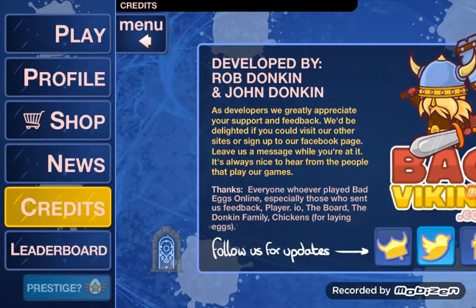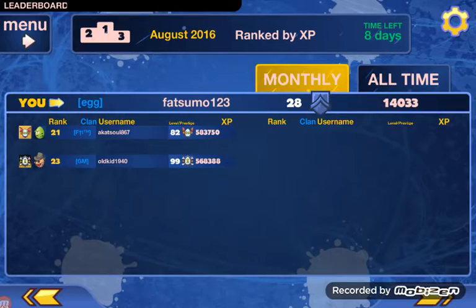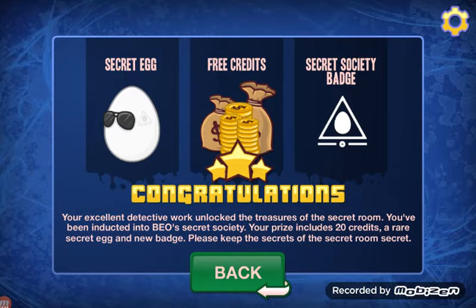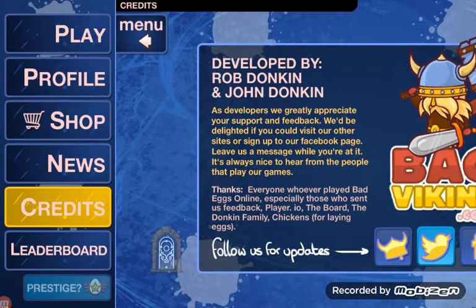First, go to the leaderboard. There would be a key in the bottom right of the leaderboard. Then go back to credits and it would tell you to type in a password — a secret code. You would have to write 'Panda'. And for the last thing, you have to kill with the Lord Voldemort egg using a pan. That's how you get the egg in white.